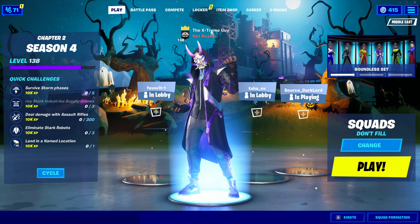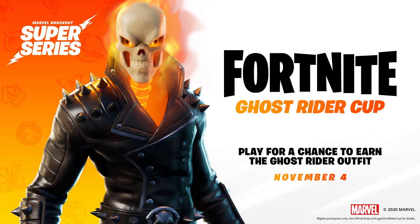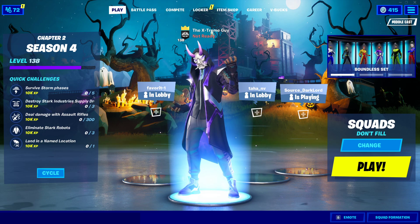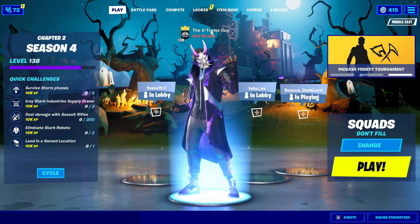If you want to participate, just go ahead and do that and you will get the Ghost Rider skin totally for free. If you don't want to participate but still want the Ghost Rider outfit, you'll have to buy it from the item shop. It's really cool seeing Fortnite bringing these cups and giving us free rewards. If this video was helpful make sure you drop a like, and if you have any questions comment down below — I'll try my best to reply. Xtreme out.